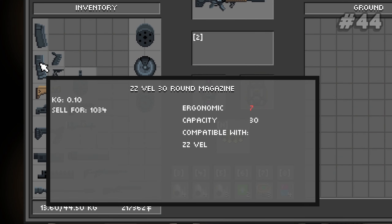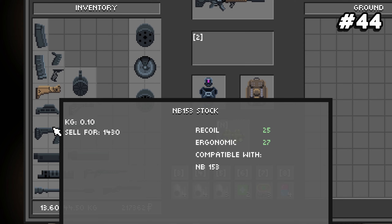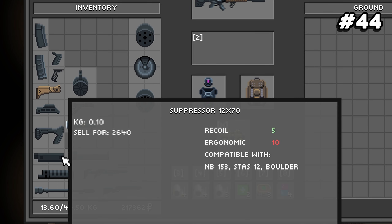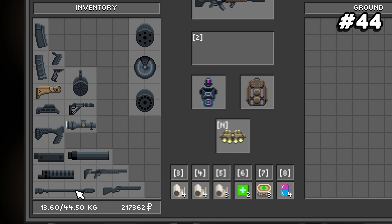Number forty-four: most weapon attachments weigh exactly 0.1 kilograms regardless of their size. There are a couple of exceptions, like some drum magazines that weigh around 0.3 kilograms, but about 90% of attachments weigh the exact same regardless of size.